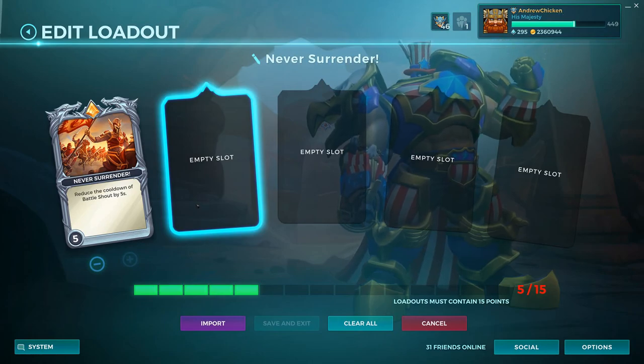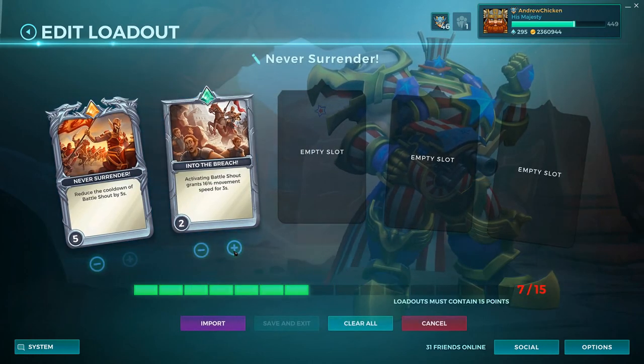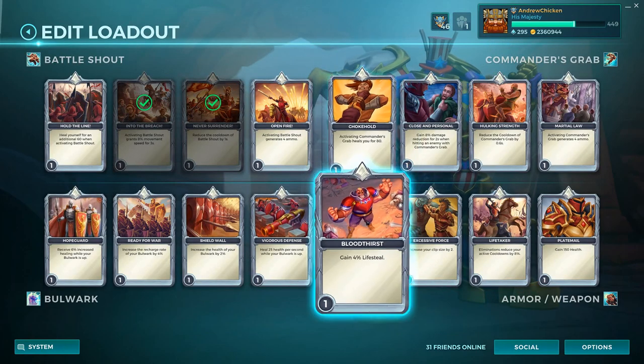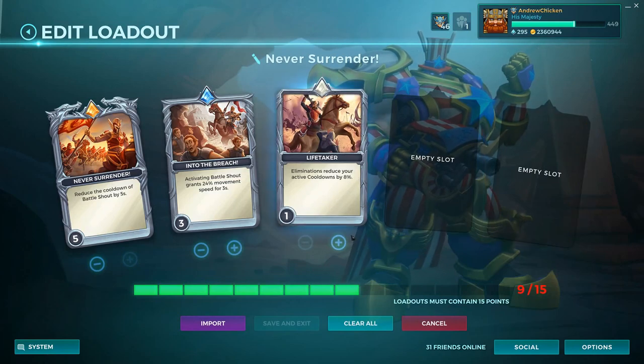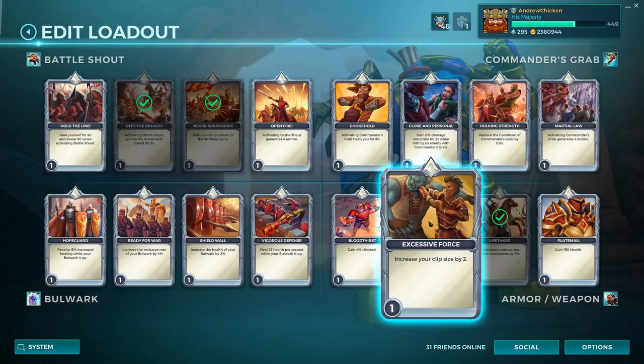Next up, go ahead and get you some Into the Breach at level three. This way you can storm into the enemy lines like America stormed the beaches of Normandy back in 1944. After that, you're gonna get some Life Taker, which is right here, so you can shout, grab people, and do all that fun stuff a little bit faster.